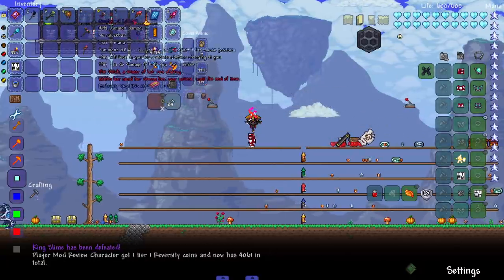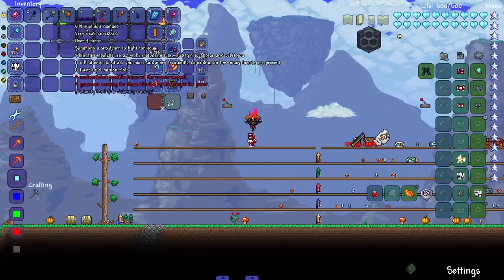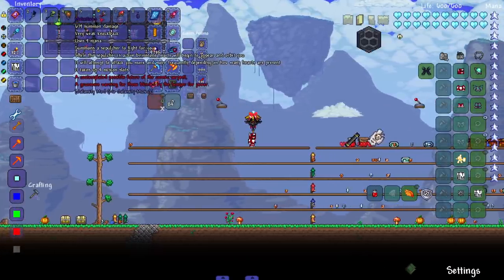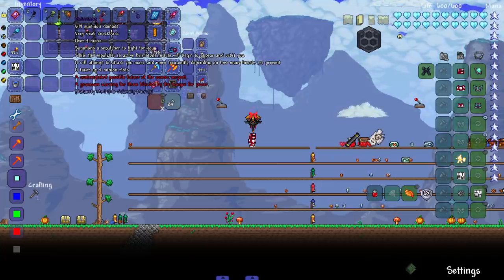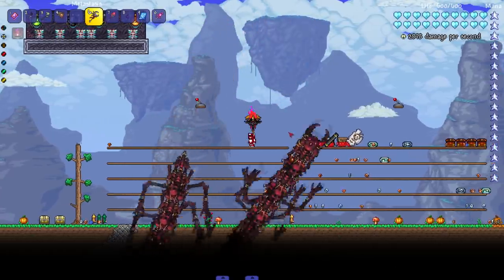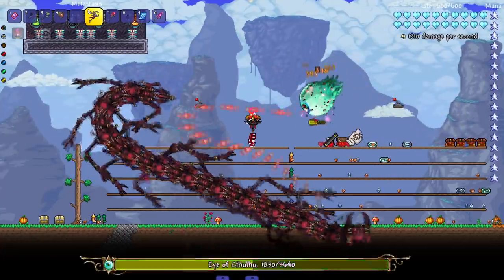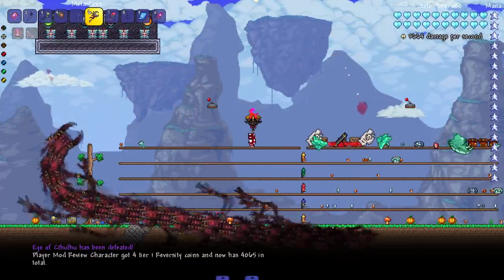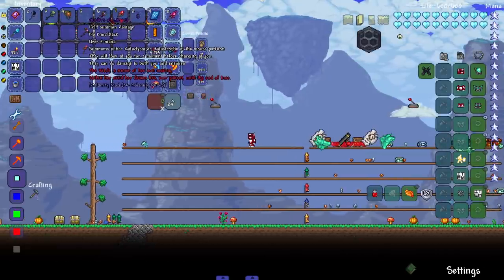On to our last set of weapons. Starting with Metastasis — summons the Sepulchre to fight for you. While the Sepulchre is active, brimstone hearts will begin to appear and orbit you, attacking you more and more frequently depending on how many hearts are present. Takes up to four minion slots. What the — what does the Sepulchre look like? This is terrifying but also really cool. Let's see it in action.